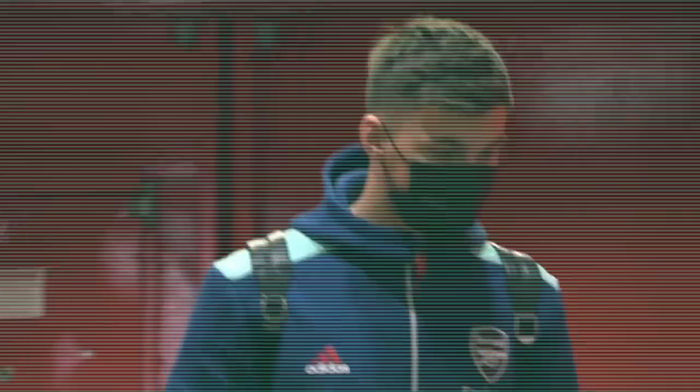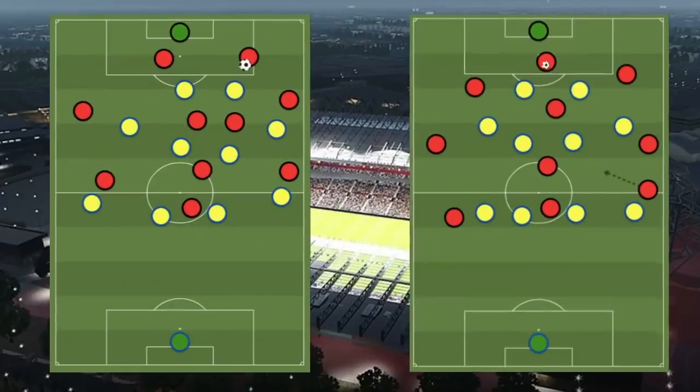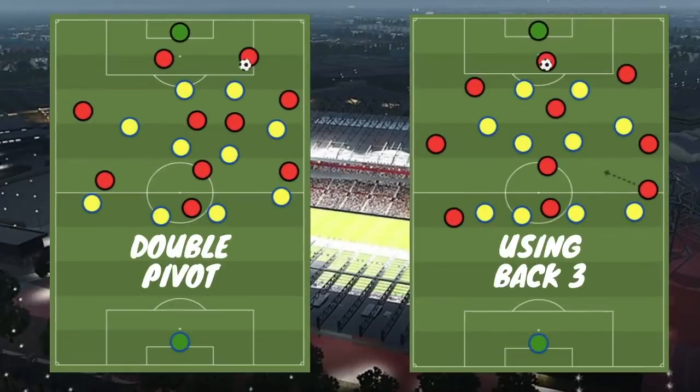Arsenal's organised 4-4-2 press deserves credit, however most of United's problems playing out from the back came from their possession shape and the ball-playing abilities of Fred and McTominay. Carrick should have deviated from the 2-4-3-1, as with the double pivot sitting together, Arsenal could man-to-man press them easily. If Carrick had instructed Fred to drop into the space wide of Maguire, this would have created a back three with Fred, giving United a wider base to circulate the ball around Arsenal and causing Martinelli a problem — either pressing Fred and risking a lofted pass over his head to Tellez, or following Tellez and allowing Fred to bring the ball down the left side more easily.